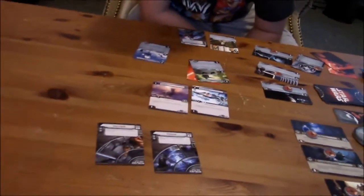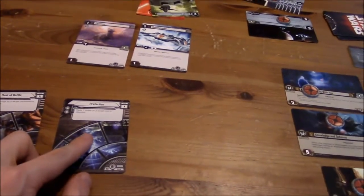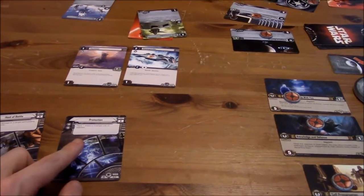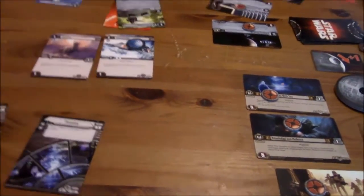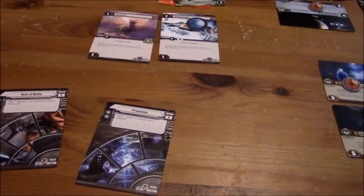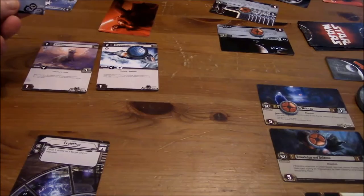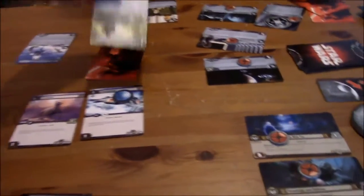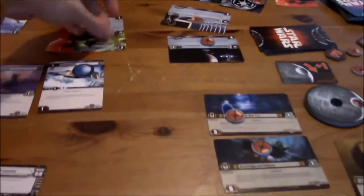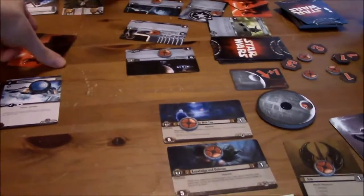Sebastian, get out of my cards! So let's go ahead and resolve this — place one shield on a target unit or objective. I'm going to put a shield on the Snowspeeder. And then the five resolves: deal one damage to a target participating enemy unit. I'm going to do one damage — action: during an engagement, spend one resource to place one shield. You don't have any resources left, you're tapped out. So I'm going to deal one damage to this, and that actually destroys that unit.